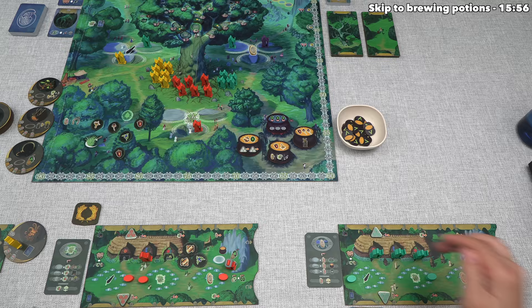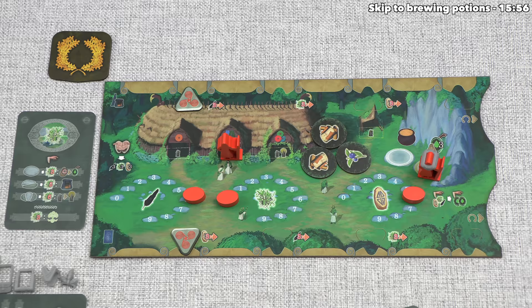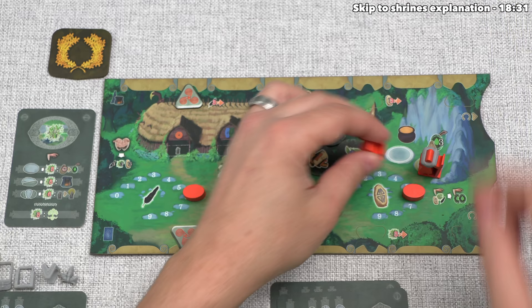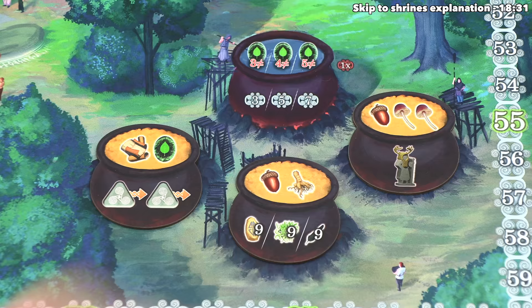We can now take our turn, and I think instead of playing a moot card, let's perform another action - specifically this one over here printed on our board. That can have any druid go to it, and this lets us brew one potion. Brewing potions is going to cost ingredients, and remember we picked these up on our last turn.